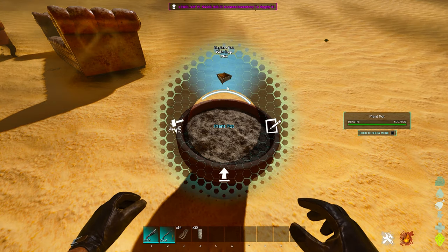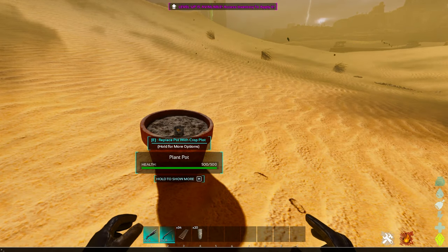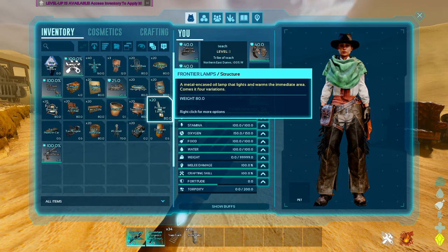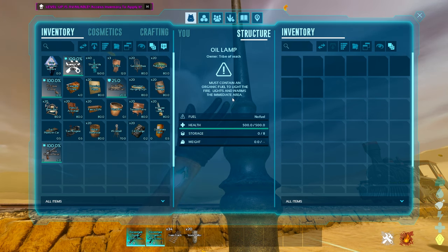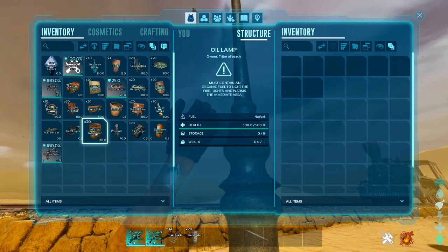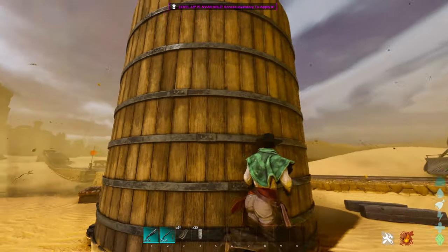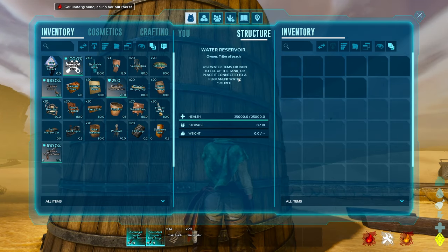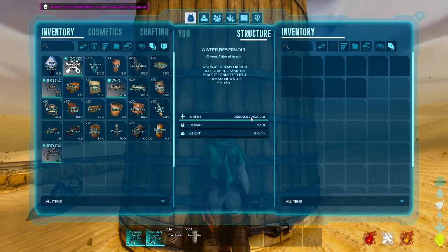The plant pot can hold all local fauna and is adjustable, which we'll have to walk through more. The piano I'll place on something in a moment. The frontier lamp is pretty cool — it contains organic fuel like oil to light a fire and warms the immediate area. There's the water reservoir, which irrigates a massive zone by naturally pulling water from nearby sources; you can fill it using water items, rain, or connect it to a permanent water storage. It has 25,000 wood-tier health.